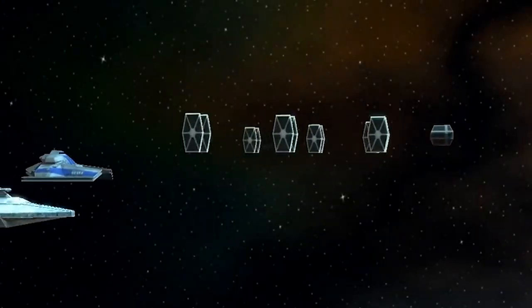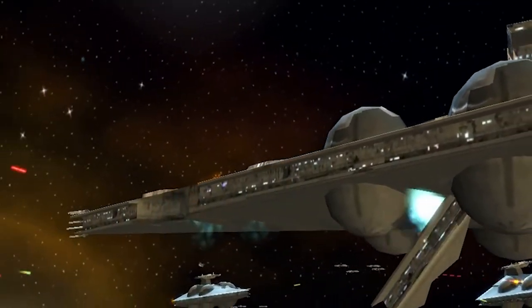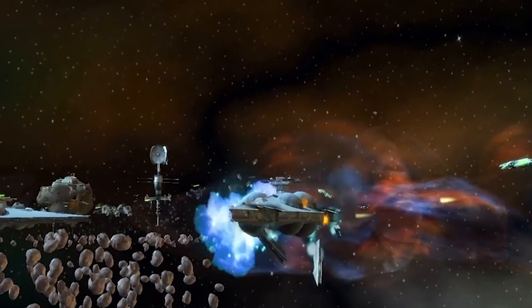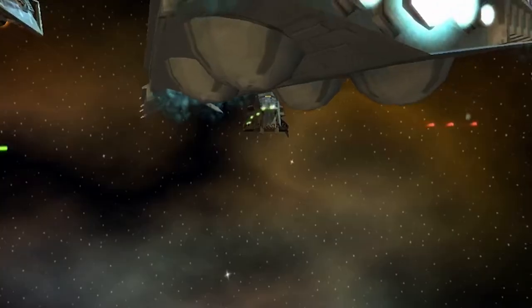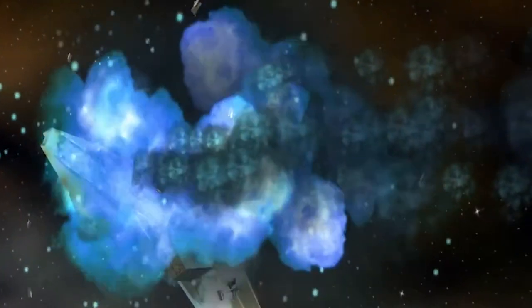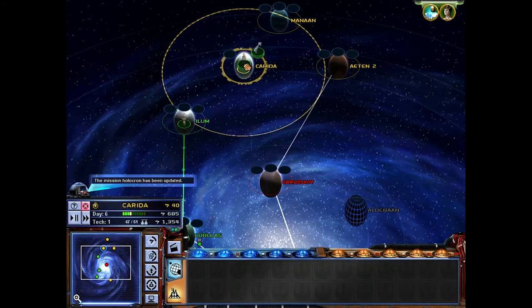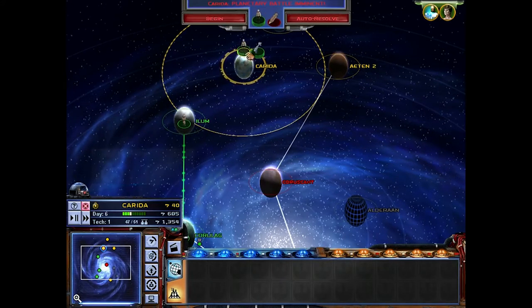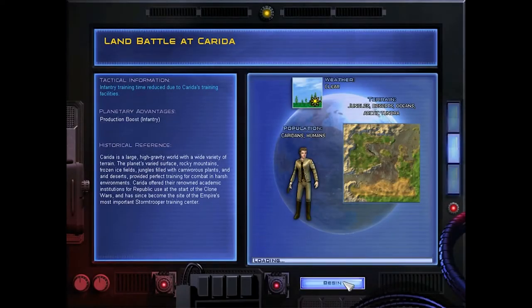Gameplay-wise, Empire at War offers lots of variety in terms of strategy. Players can use credits earned from planetary control to buy additional soldiers, ships, facilities like barracks and space stations, defenses, and even upgrades. Finding the balance between upgrading and amassing a large army for defense can be tricky, and often times the AI will take advantage and attack. When two factions meet in battle, the galactic map transitions to a top-down view of the planet in contest. Players are then allowed to command their units to move, attack, and use their special abilities.